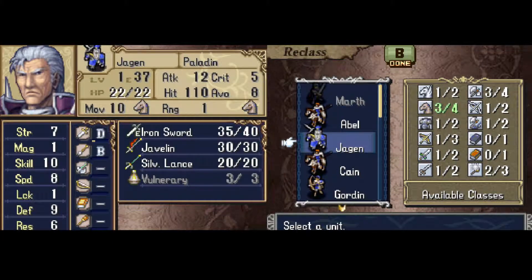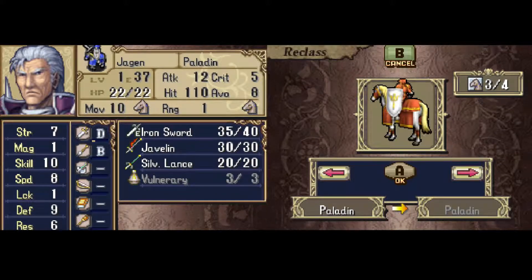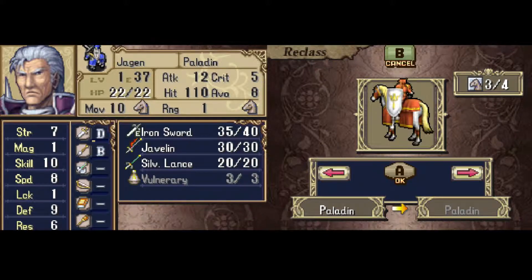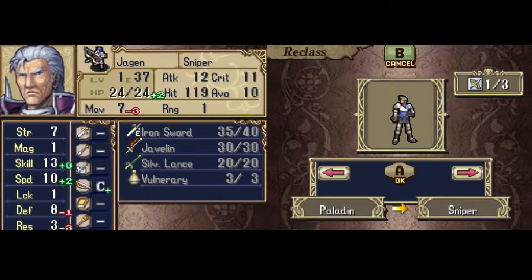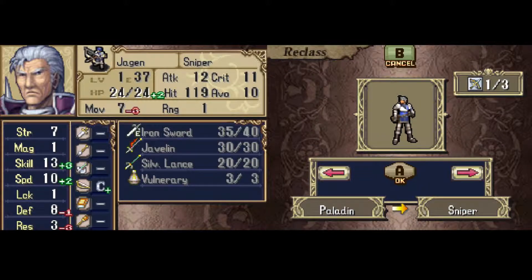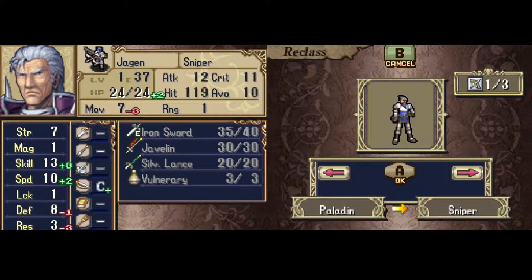The third restriction on reclass is that changing classes adjusts your stats. Characters have stats unique to them, but their actual stat totals are their personal stats combined with the base stats of their class, which are universal to everyone in that class. For example, Jägen has 10 skill because all paladins get 5 — Jägen's personal base skill is 5, and his 10 total comes from his personal 5 plus the 5 provided by paladin. If I reclass him to sniper, the promoted form of archer, which gives 8 skill, his stat is raised by 3 to match. Reclassing never permanently increases or decreases your stats — it only readjusts based on your class bases, and switching back will just give you the stats you would have had otherwise.